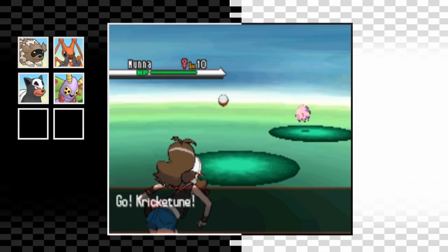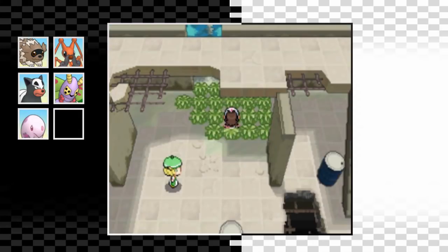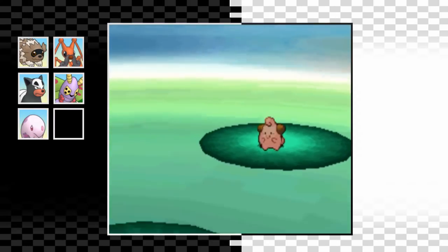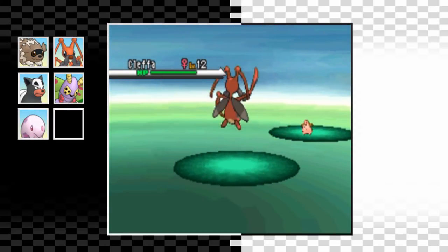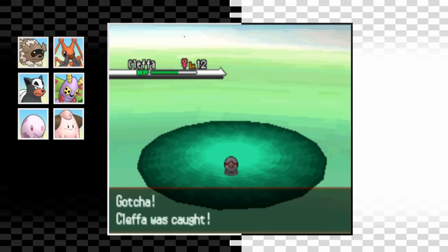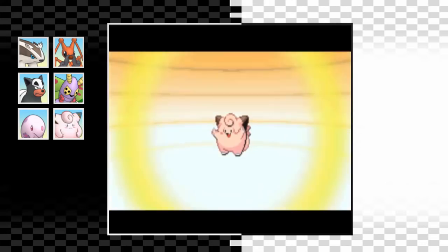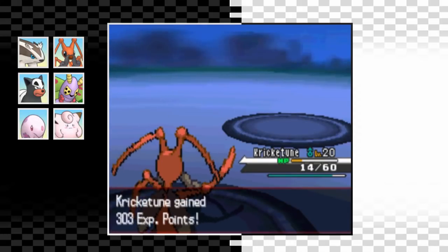Now we can access the Dream Yard where I finally get my last two team members. First is an Munna - I've genuinely never used one of these before so I'm really looking forward to it. Having a bulky psychic type could be a real asset. My final team member ends up being a Cleffa - not a bad Pokemon by any means, and it rounds out the team quite nicely. We now finally have our team of six. I beat Cheren and do some more training - Zigzagoon evolves into Linoone at level 20, and Cleffa evolves into Clefairy so now it's not completely useless.